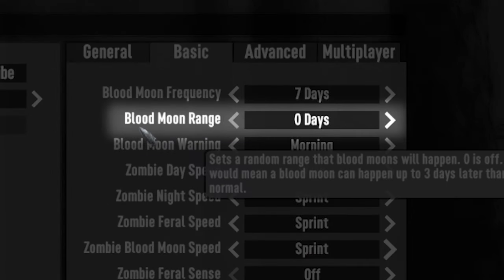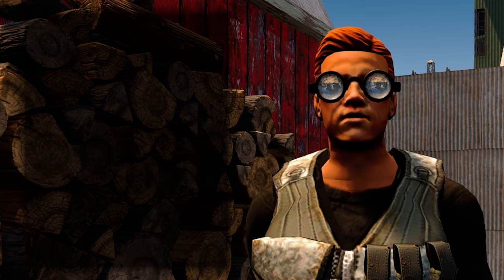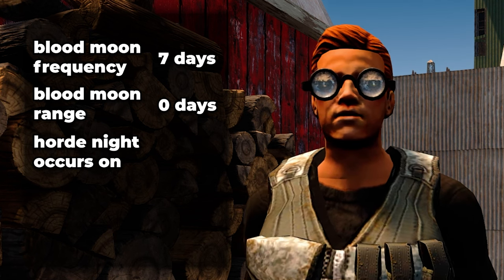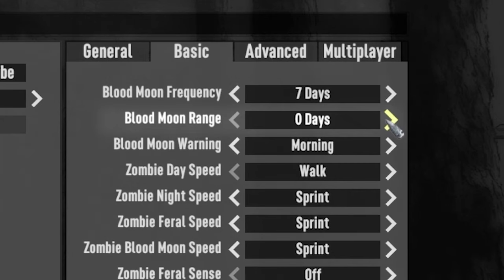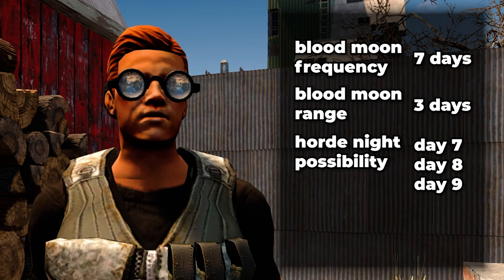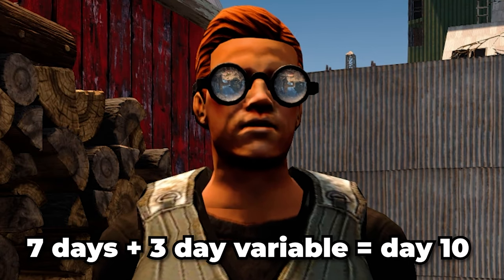Blood Moon Range is a variable which can randomise the date in which Horde Nights occur, ranging from 0 all the way up to 20 days. As an example, if you have the Blood Moon Frequency set to 7 days and the Blood Moon Range set to 0, the Horde Night will only happen on days which are multiples of 7 — Day 7, Day 14, Day 21, Day 28, etc. But if you have the Blood Moon Frequency set to 7 days and the Blood Moon Range set to 3 days, the Horde Night could happen on either Day 7, 8, 9 or 10 randomly — 7 days plus the 3-day variable equals Day 10.